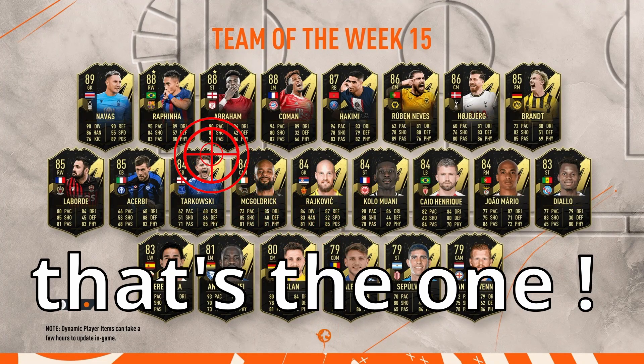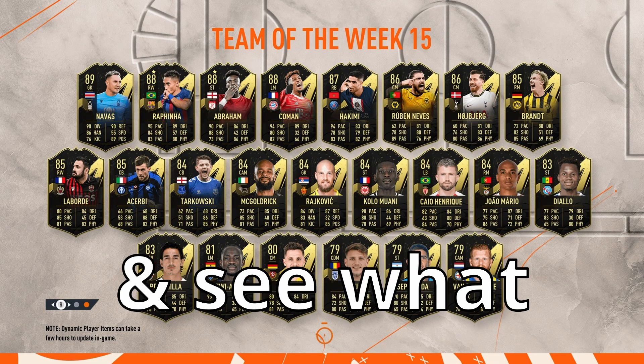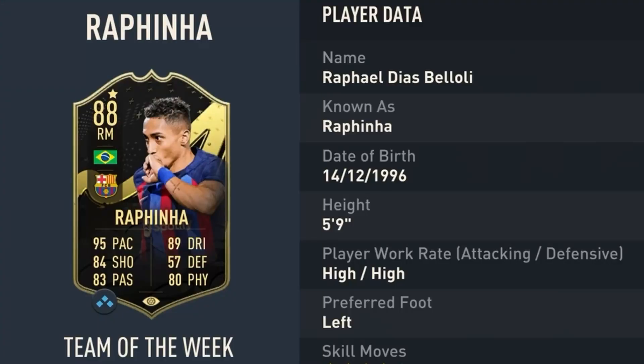Can I see him? There he is. That's the one I want. Snatch him up. Let's get him into a team and see what he's all about. Here we are — 142,000 coins later. Here comes the money. I picked myself up a featured Team of the Week Rafinha.